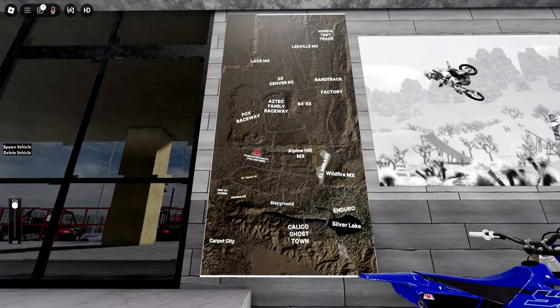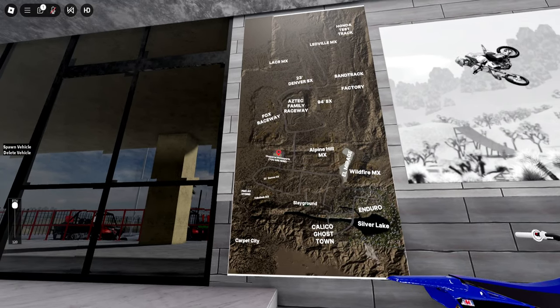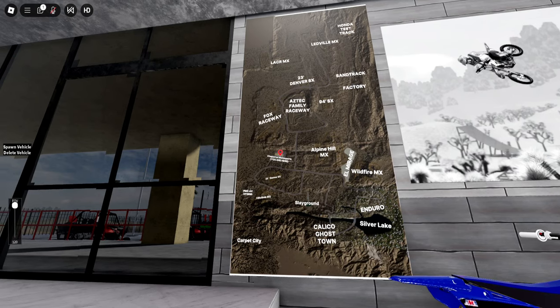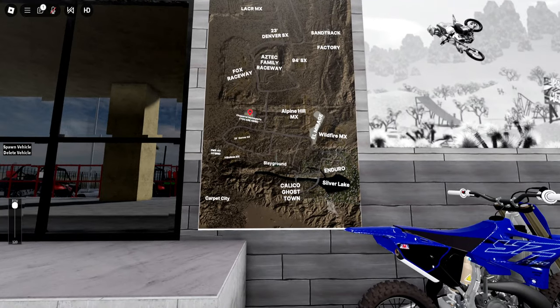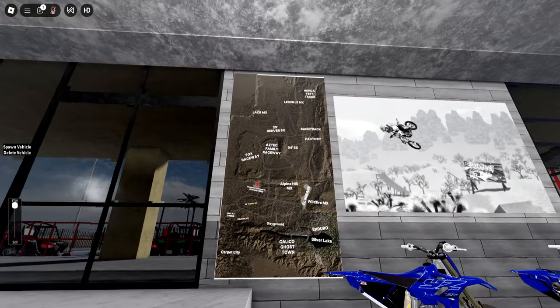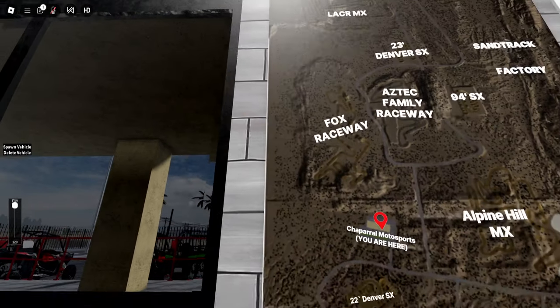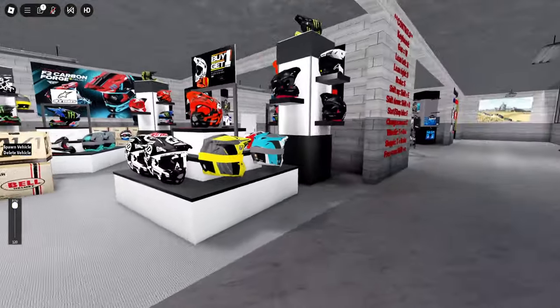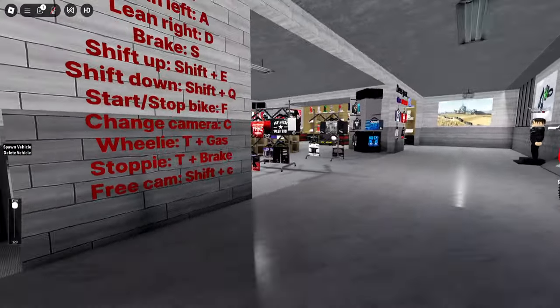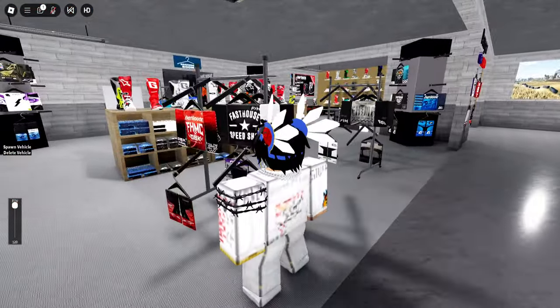There are tons of tracks — let's count: one, two, three, four, five, six, seven, eight, nine, ten, eleven, twelve, thirteen, fourteen, fifteen, sixteen, seventeen, eighteen, nineteen — maybe even twenty tracks in this game. And here's a map of how big this map is. There we are, and if you look in here it's like an actual shop where you can buy things.